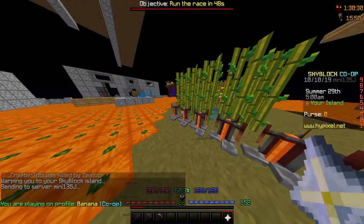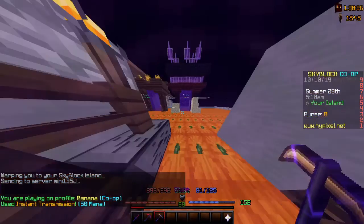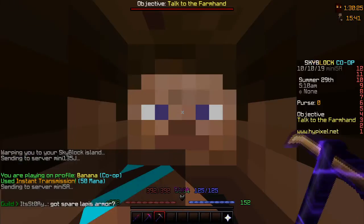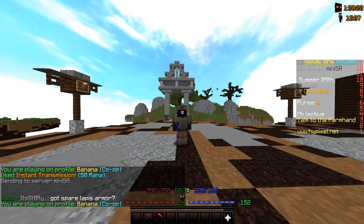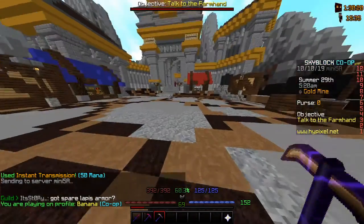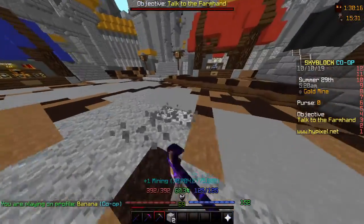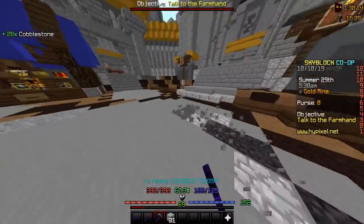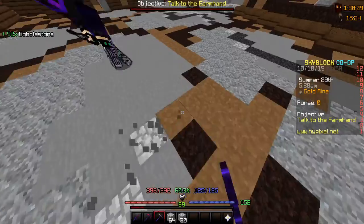The first thing you want to do is go to the gold mines. There are actually two good places, one better than the other. One is right here when you enter — you just want to mine along here. There aren't that many people here, so that's why this place is good.